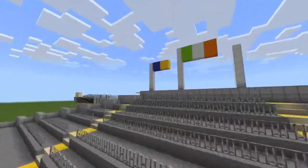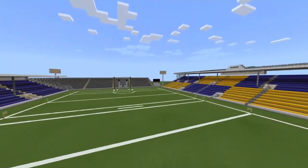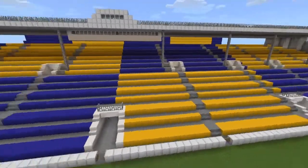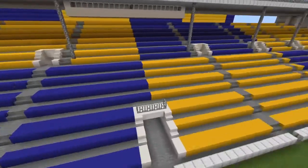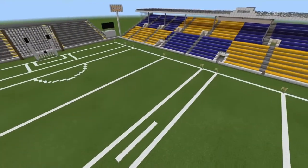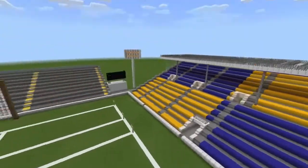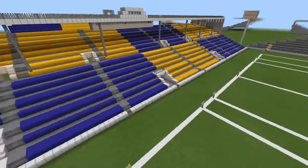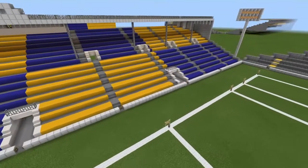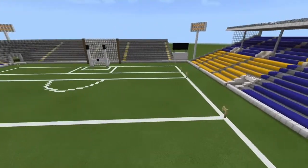We've got our flags there as well — again, no opponent flag yet. It's a pretty cool stadium; I definitely like the alternating yellow and blue seating, it worked out really well. I actually counted the length of the whole thing to divide it up into four colors, and luckily I landed on just the right number to divide it four times equally.